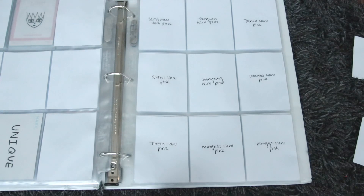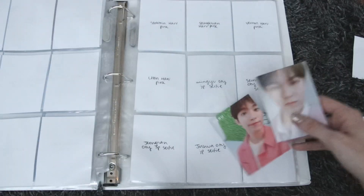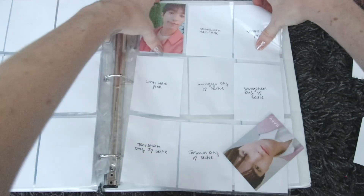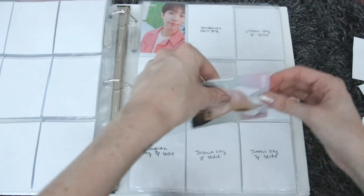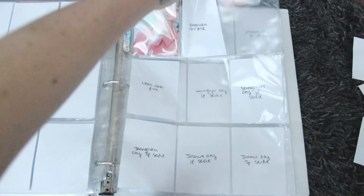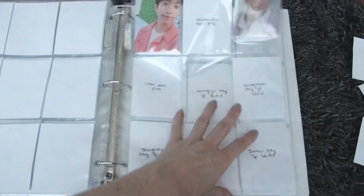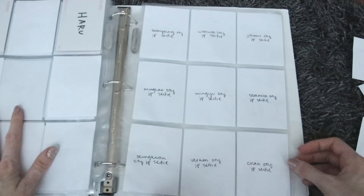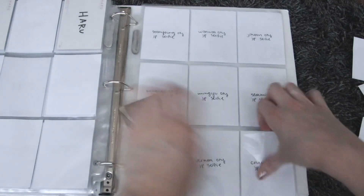Then we have two for the pink one — Seokmin and Vernon, which go on this page. Then Vernon. The backs of these cards are also so cute. Then it goes into the Ode to You Japan selfie — we just have Chan for this one, which goes right here.